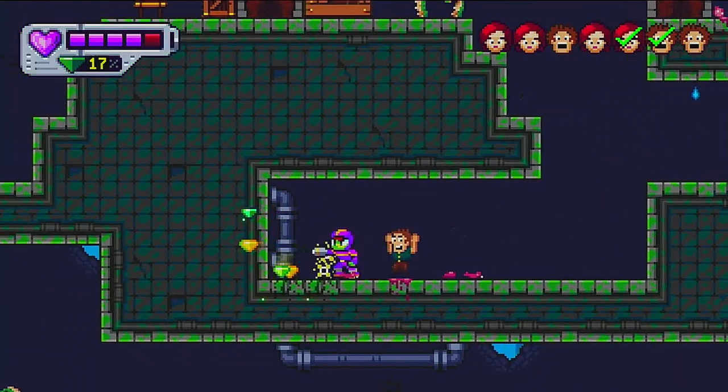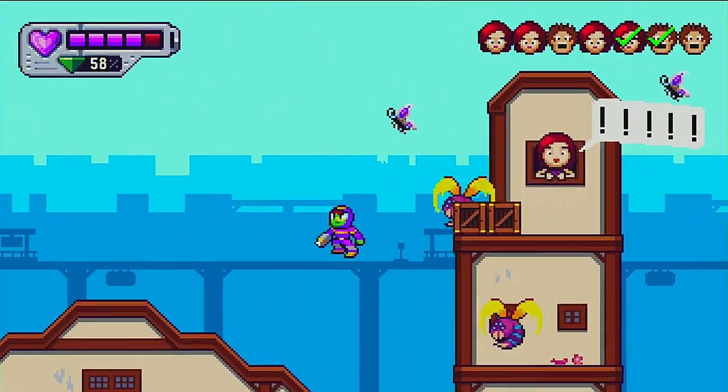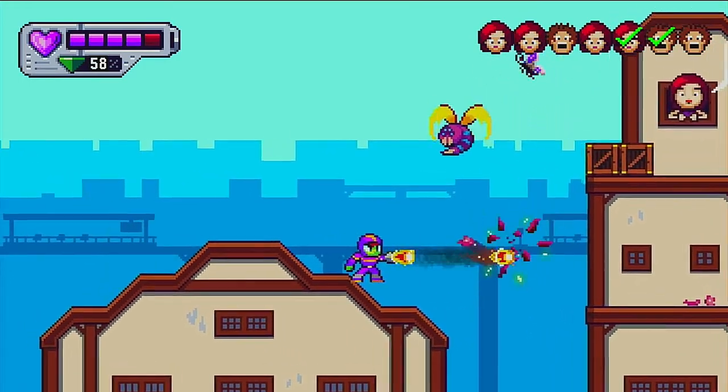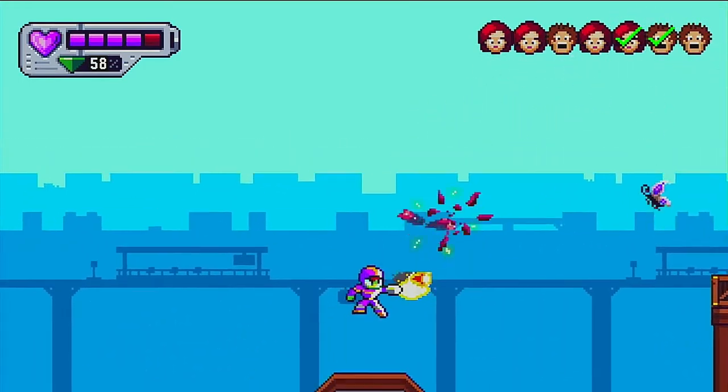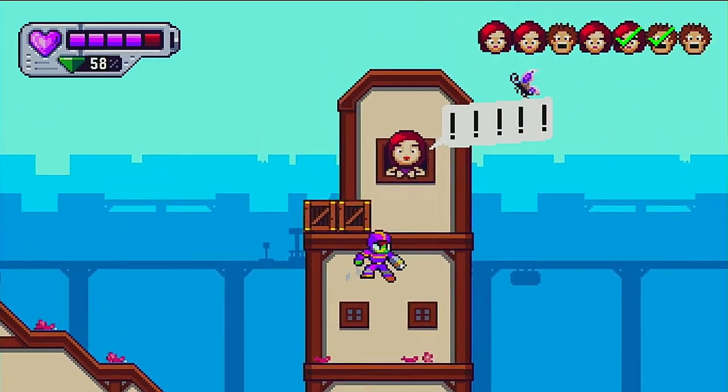Being the small budget title that it is, the small premise that gives you the intent of the mission is enough to provide motivation for the task at hand. Mighty Outfit is set across six stages, each with its own boss.